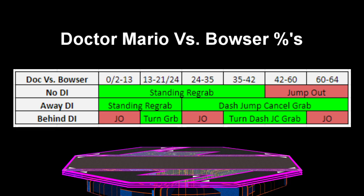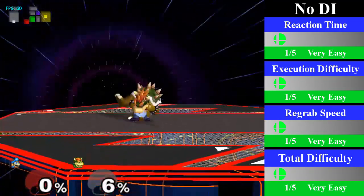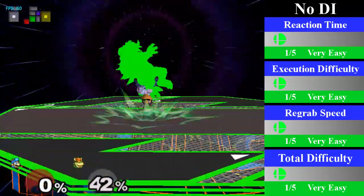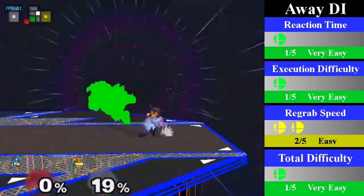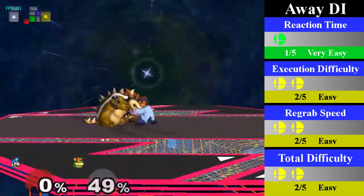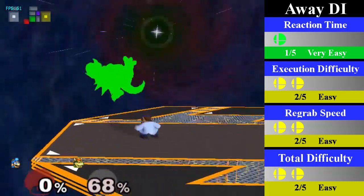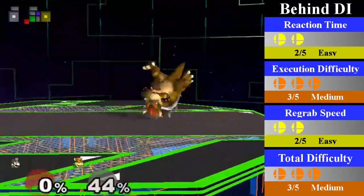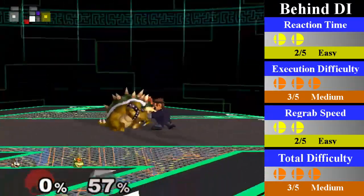Moving on, we have one of the few Doc chain grabs that is not entirely true. His down throw chain grab on Bowser has a few small gaps, thanks to Bowser's weight if he DIs properly. The true range goes from 13% to 21% and 35% to 42%, but it can range from 0% to 64% on bad DI. It is also a slightly harder chain grab, as Doc needs to be very quick on the re-grab. For no DI, Doc can re-grab from 0% to 42% with a simple standing re-grab. You can easily end this with an up smash or a forward smash. For away DI, Doc can re-grab from 2% to 21% and 24% to 64%. For the initial 2% to 21%, Doc can re-grab with a standing re-grab; for the rest, he must do a dash jump cancel re-grab. You can end this with an up throw combo string or an aerial. For behind DI, Doc can re-grab from 13% to 21% with a turnaround re-grab, which can be ended with an up tilt or up throw. From 35% to 60%, Doc can re-grab with a turnaround dash jump cancel re-grab, which can be ended with a throw.